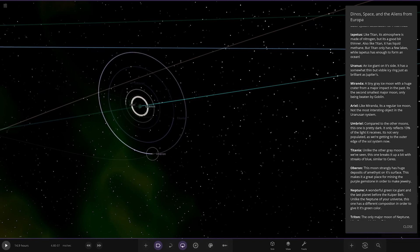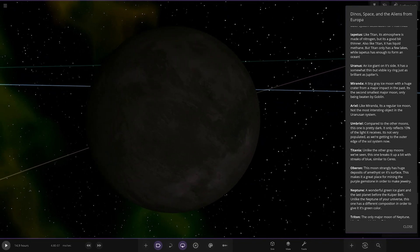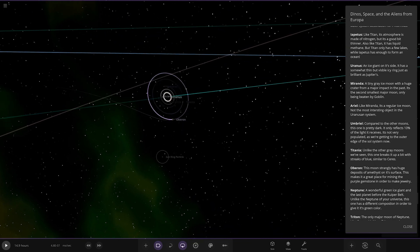And then Oberon — the final Uranian moon. This moon certainly has huge deposits of amethyst on its surface, making it a great place to mine the purple gemstone for jewellery. Nice.